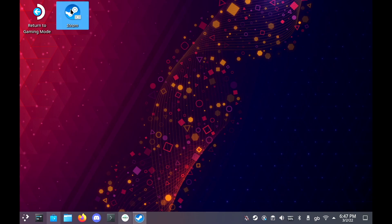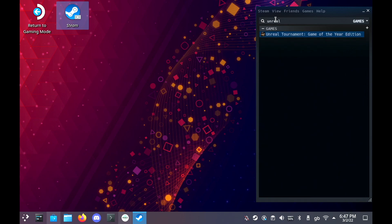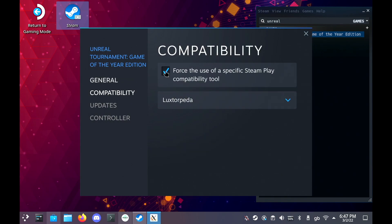Then we're going to go into our Steam library and find Unreal Tournament. Before you install it, right-click and go to Properties, then to the Compatibility menu, tick that box, and select Lux Torpeda from the drop-down box. Then all you're going to do is wait for it to download, run it, and that is literally it.